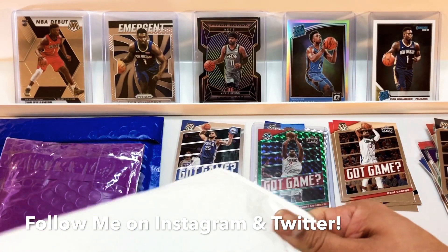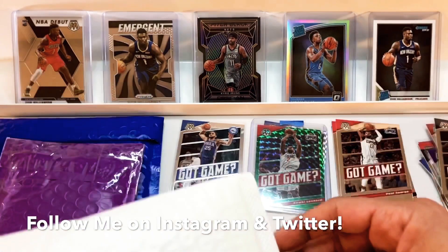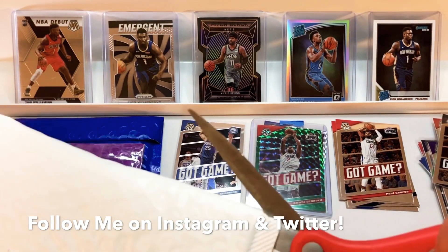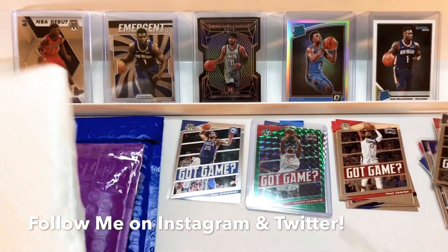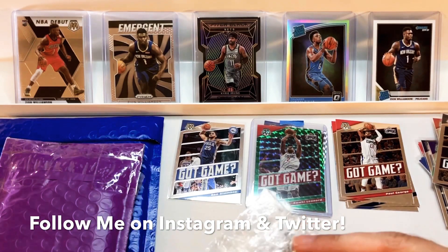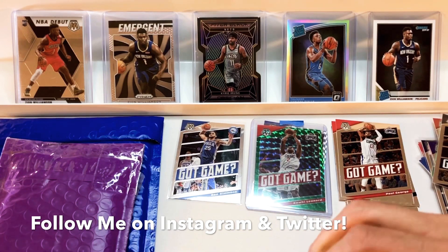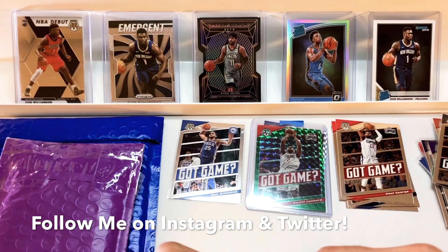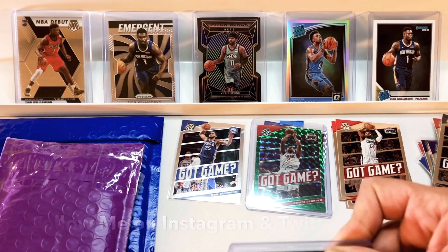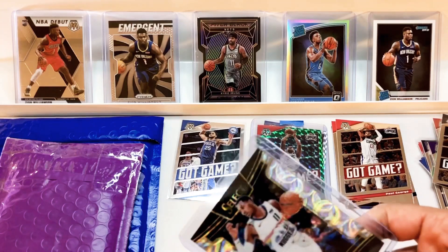I'm sure some of them will go up and I'll probably flip some of them. The Anthony Davis might go up enough to cover the rest. And if you have Kawhi cards and they dropped for any reason, don't panic and sell them — the Clippers are not gonna blow up their team, they're gonna be really good next year. When they're in talks of being contenders those cards should go back up, and what you have is likely first-year Clippers cards, so those are good.